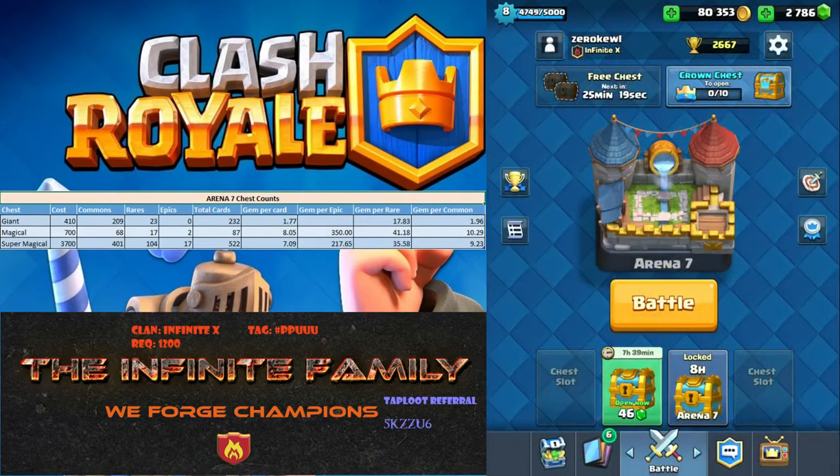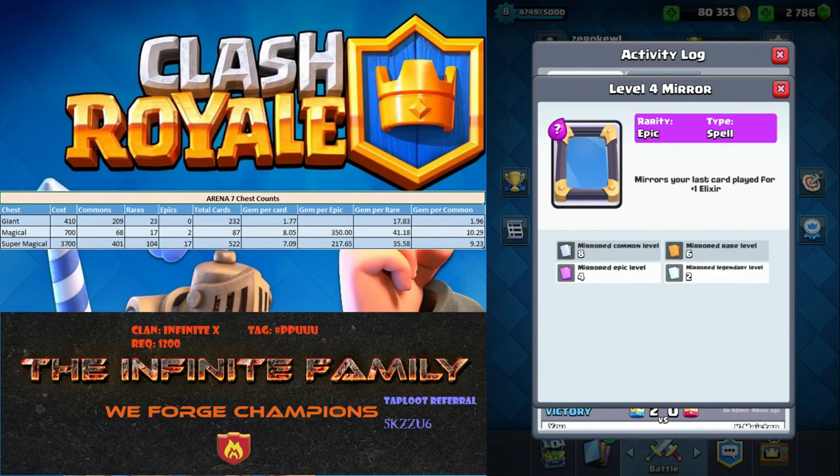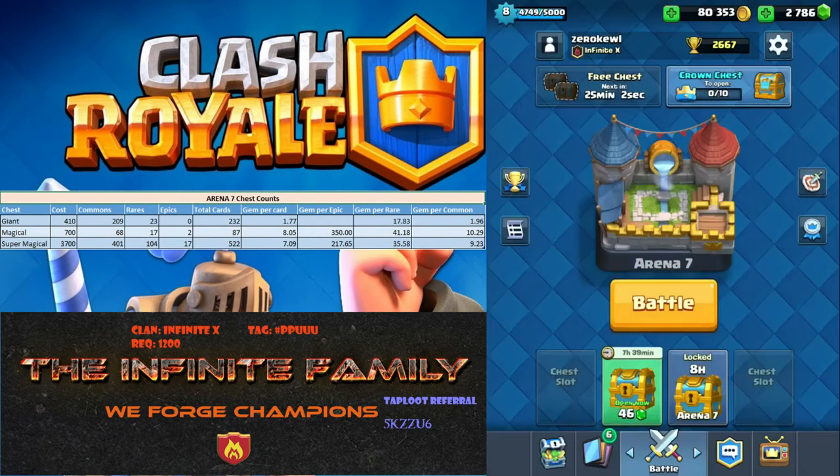So let's take a little gander. Level 9 commons, level 9 commons, level 6. I don't think I even saw a hog rider once. Level 7 huts, level 9, level 7, level 4. Look at the legendary mirror too. I was watching a replay where somebody had a level 2 legendary princess, but their mirror was high enough level that it gave them a level 5 legendary princess — which to me is insane.